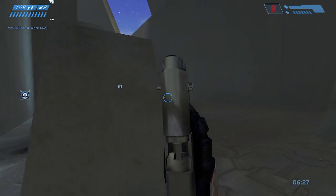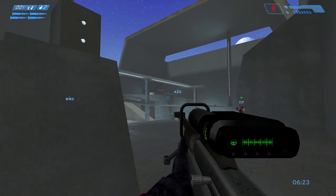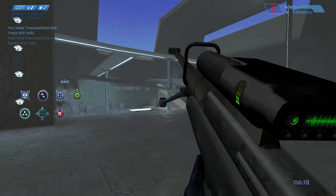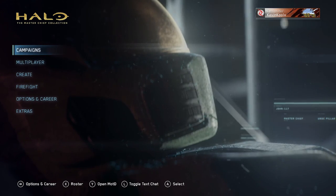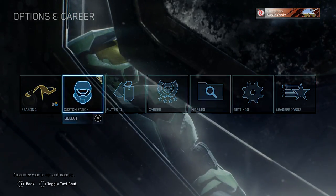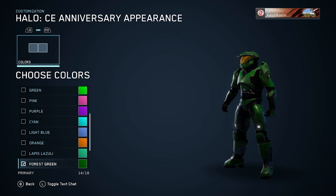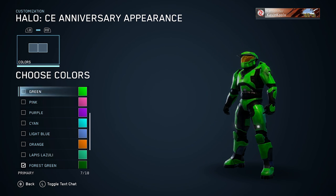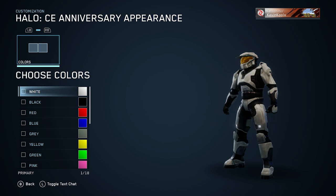With a 59 gigabyte update, a lot of things were changed and added into the MCC for the Xbox community. One new feature is the new Spartan 3D customization model for CEA. If you go under settings, then customization, you'll be able to customize what your Spartan looks like. Right now it's all just color because that's all the options you had back in the CE days, but the cool thing is being able to see your Spartan from CE in such high resolution in this game — it looks so well done.